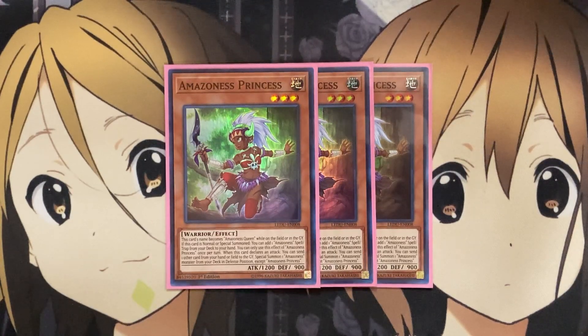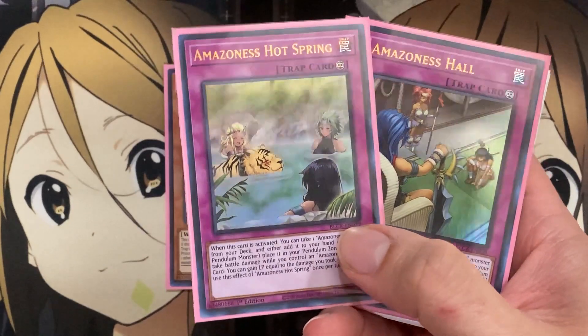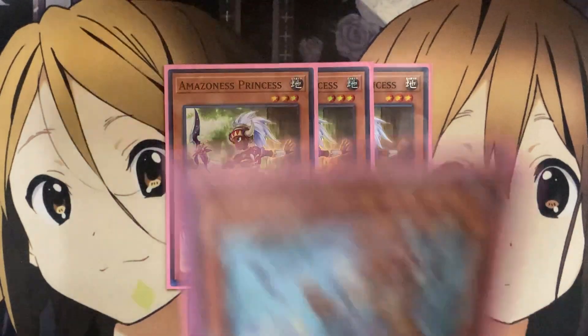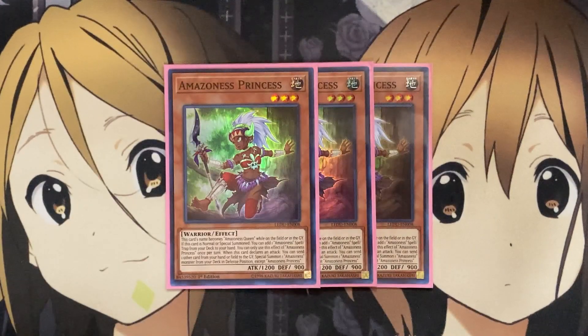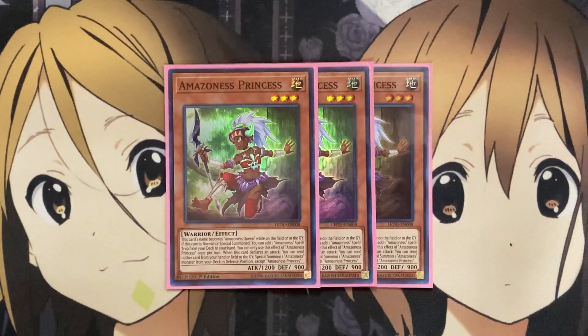Amazonas Princess gives you a search when she is no longer on the field via special summon, letting you add an Amazonas Spell or Trap from your deck to your hand. With this card you can add either of the new Amazonas traps — Amazonas Hot Springs and Amazonas Hall — to your hand. Also, when she declares an attack, you can send one other card from your hand or field to the graveyard to Special Summon one Amazonas Monster from your deck in defense position. This can set up cards like Amazonas Warchief or Amazonas Queen to protect your Amazonas from being destroyed by battle. Definitely running three for its overall search and Special Summon consistency.